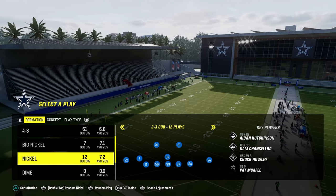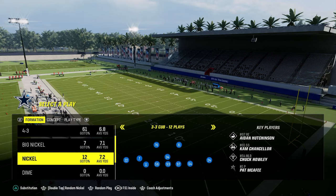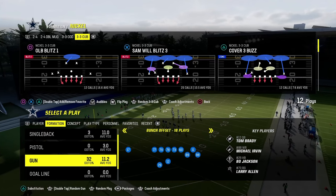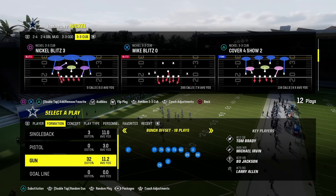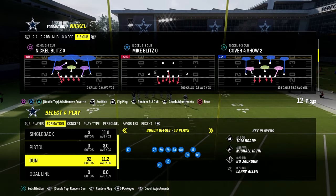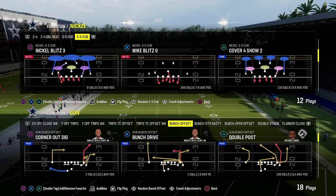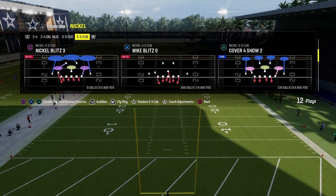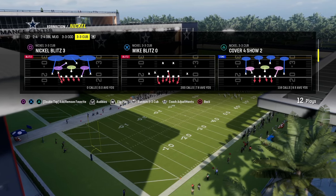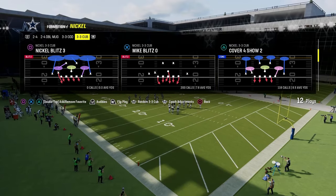We're going to be coming out in Mic Blitz Zero every single time as our base play and making the majority of our adjustments from this look. In this beginner section, I want to explain how the blitz works from this formation — how it works best so you can use it systematically. We're trying to use the blitz for a specific purpose. When you're playing defense, you always want your plays to look the same, and you want to be calling your blitzes purposefully.